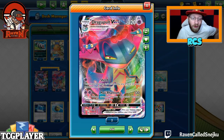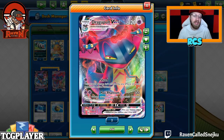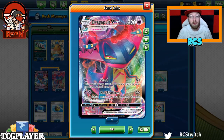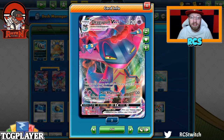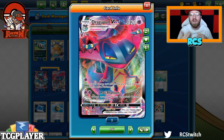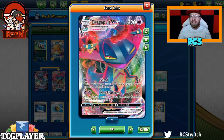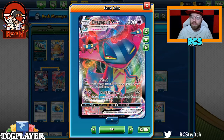So the Dragapult VMAX — we all know the deck, we all know the card: 130 damage and you're putting 5 damage counters, however you want, on your opponent's benched Pokémon. It's a stage 1 with 320 HP — with Big Charm, 350 — which is a good amount of HP.